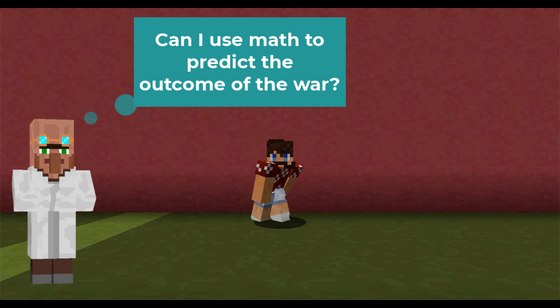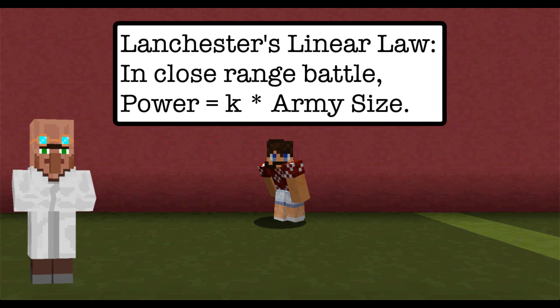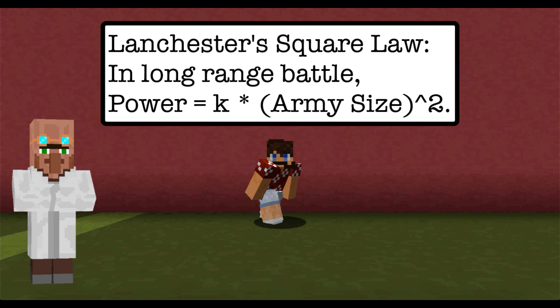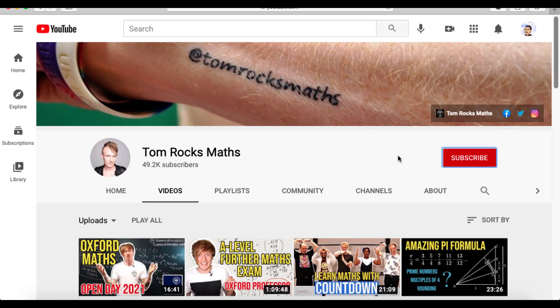During World War I, Frederick Lanchester devised a series of differential equations to demonstrate the power relationships between opposing forces. Roughly speaking, if your soldiers fight at close range, the power of your army is proportional to the size of your army — this is Lanchester's Linear Law. However, if your soldiers fight at long range, the power of your army is proportional to the square of the size of your army. This is Lanchester's Square Law.